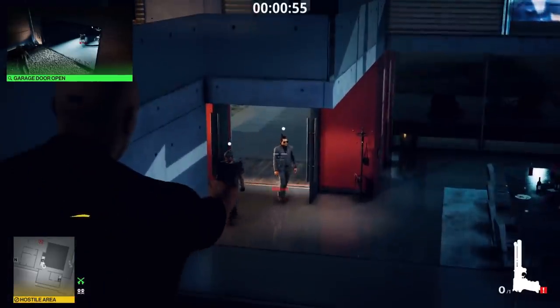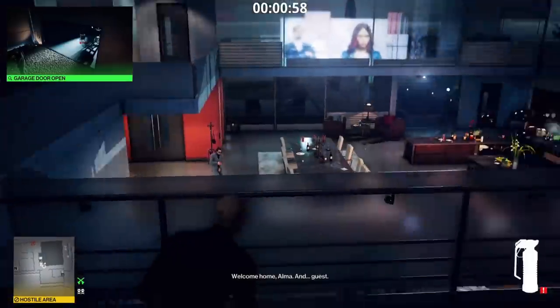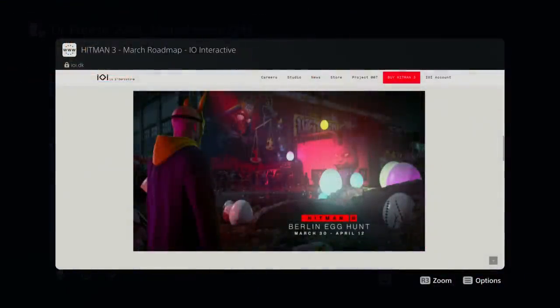First things first — the seasonal event: the Berlin Egg Hunt, which is the first seasonal event for Hitman 3, will be free for all players. Agent 47 heads to Berlin where the location has been transformed. This exclusive club hall event has a strict dress code, so you'll need to dress to impress. Your knowledge of the club's exterior will be crucial, as all the action takes place in the less-explored surrounding areas. It runs from March 30th through April 12th, bringing new decorations, graffiti, unique objectives, new gameplay items, unique targets, and an unlockable suit.